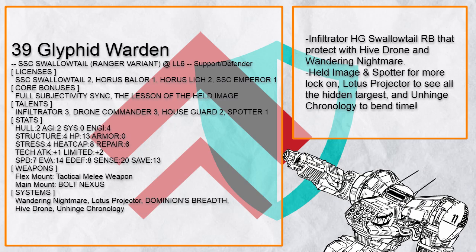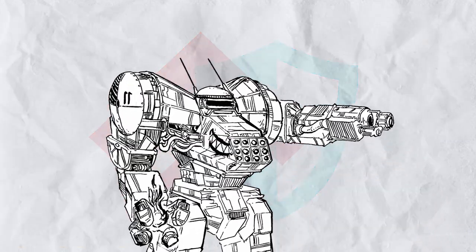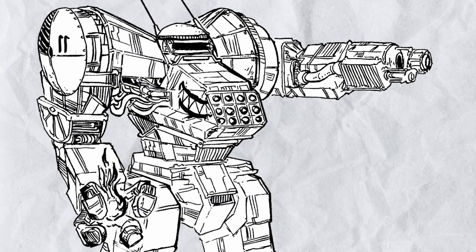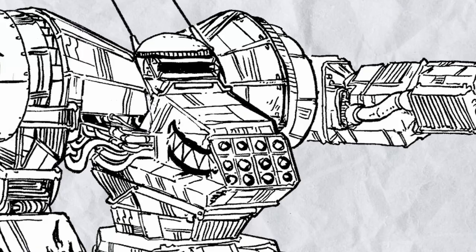And that's all for the Support Defender Swallowtail RV builds. While Swallowtail might not be the most durable frame around, its high amount of repair cap compared to most SSC frames makes it a much better frame for the role. Plus it loves having allies sticking close to it, and it can turn invisible in soft cover, so it kinda works out.